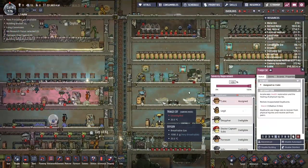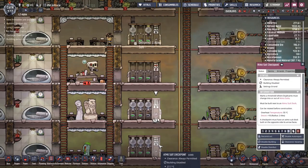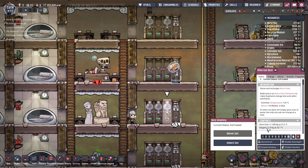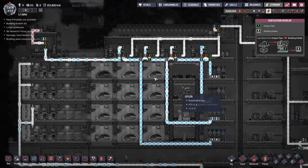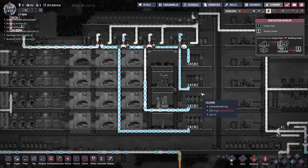Do duplicants wear their suits when they're in a triage cot? It's time to find out — yes. Probably the most important check suit that we want to turn on is this one. I'm going to turn them all on now and see what's going on. You can see we've got a bit of oxygen coming in here — it's going up about a kilo every three seconds or so, give or take. I don't know if that's enough to completely refill everything that's going on here, but I'm hoping so.